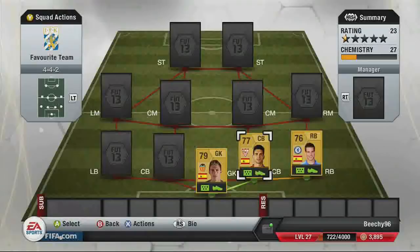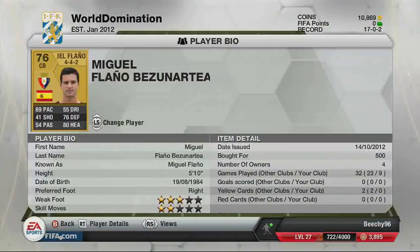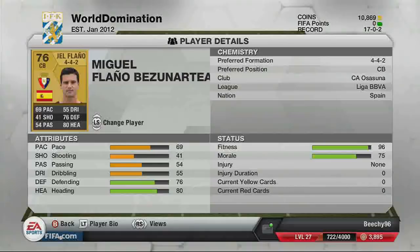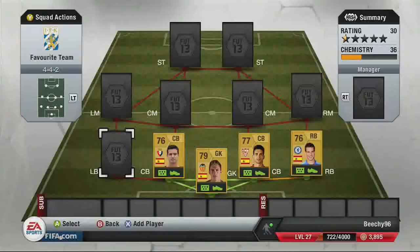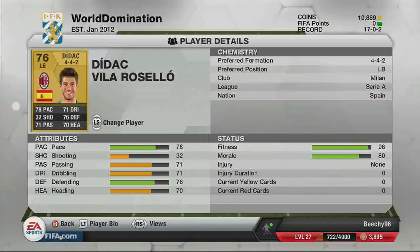The second center back is Fullano, who links up well being in the same league as the goalkeeper. He has 69 pace, 76 defending, and 80 heading. Then we have the AC Milan left back, Didak, bought for 600 coins — 78 pace, 76 defending, but the rest of his stats aren't amazing: 70 heading, 71 dribbling, 71 passing.